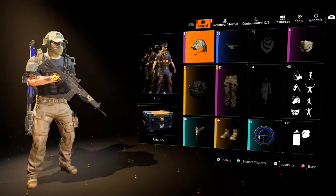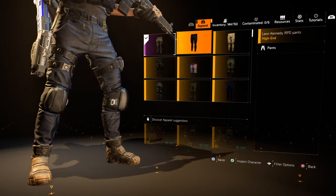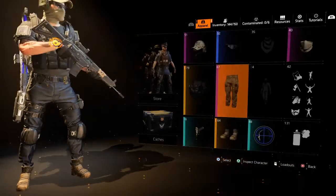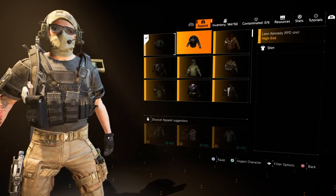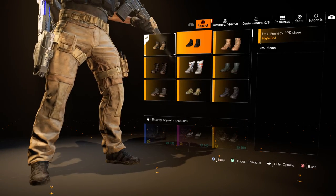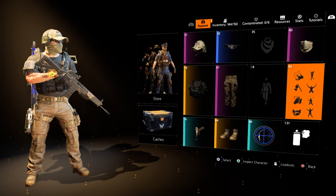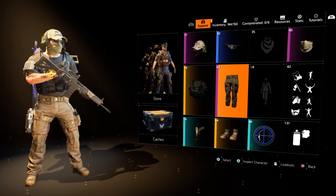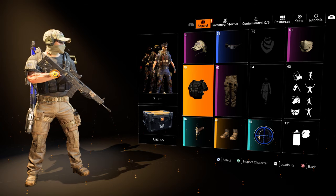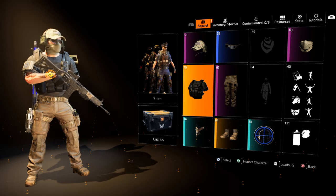Looks like I got some items in my apparel already, so let's see what these are. We got the Leon Kennedy RPD pants, the Leon Kennedy RPD shirt, and the Leon Kennedy RPD shoes. So you get the Leon Kennedy shirt, shoes, and pants to start out with without having to earn anything, and then you have to earn everything else.